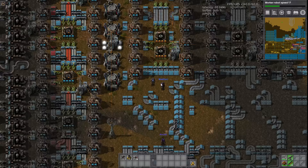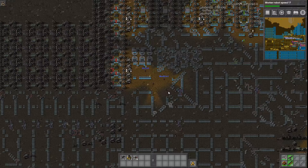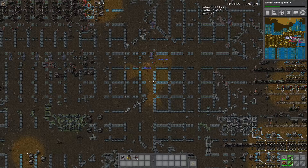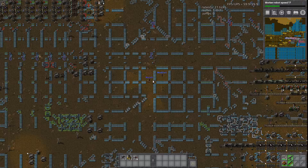Wrapping up — hopefully this gave you an idea of a belt megabase. It was a bit of a base tour, but we tried to explain some of the concepts. From this point the series will head more into looking at specific builds and build types on a per-build basis. Thanks for watching, and we'll see you next time.